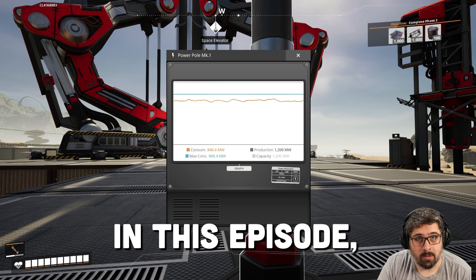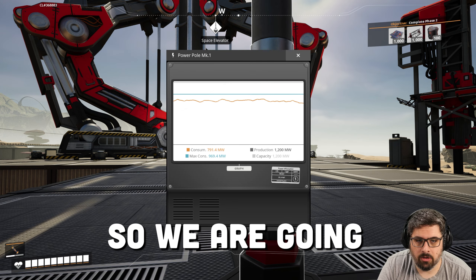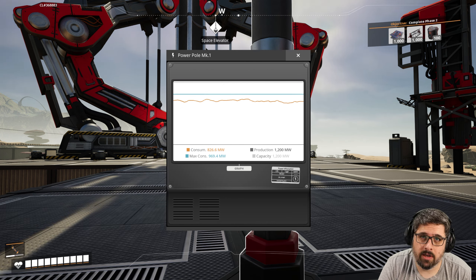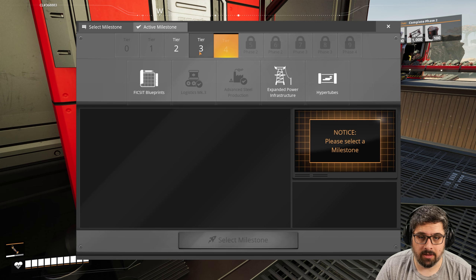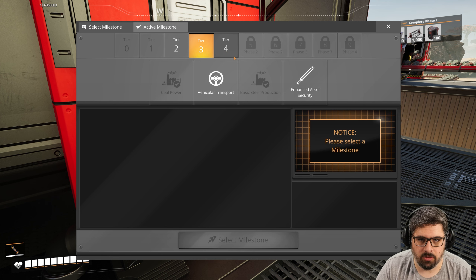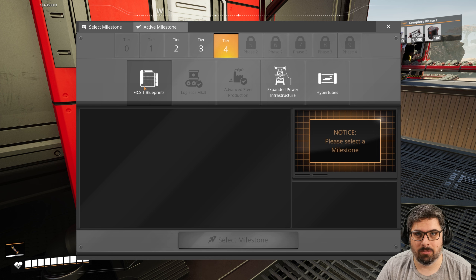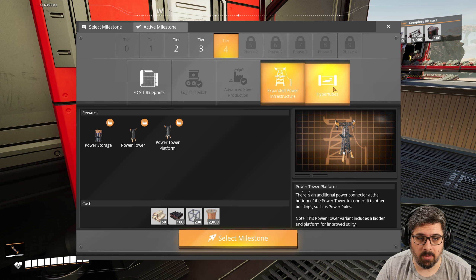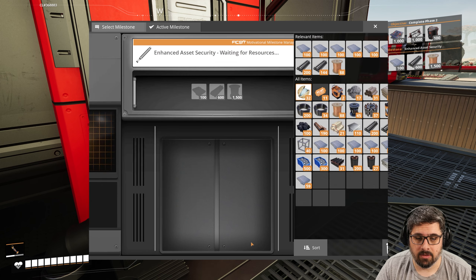Before we do anything in this episode, we are getting really low on power available, so we are going to double our coal power setup. I'll skip ahead and show you what I did after, because it's the exact same thing we already did. But before we do that, there's a few things we want to unlock. We want to unlock the enhanced asset security here — that'll help us. We'll want the fix-it blueprints, which will help us scale our factories a little bit better, and eventually the expanded power. But we definitely want to start with this first. So let's do that.